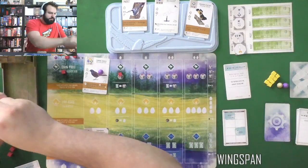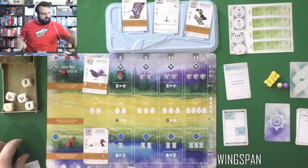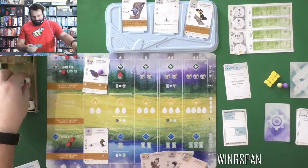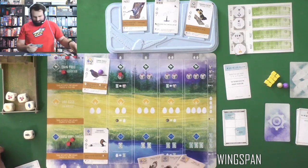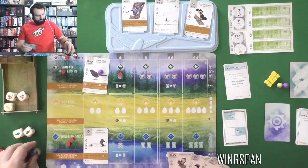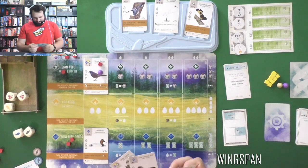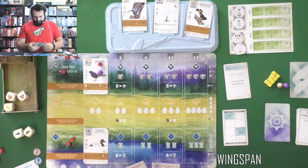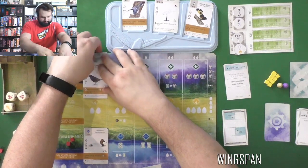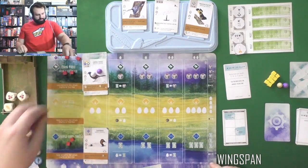Roll and let's see — we get fish, berries, grain, and a rat. That rat is looking pretty tasty, so I'm gonna take the rat. I get two dice, so I'll also take the fish — rat and fish, pretty good. I may tuck a card to lay an egg — I'll tuck this Diver right behind it to lay an egg. Those Grackles!